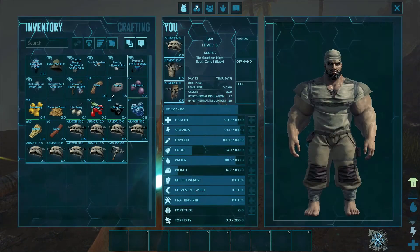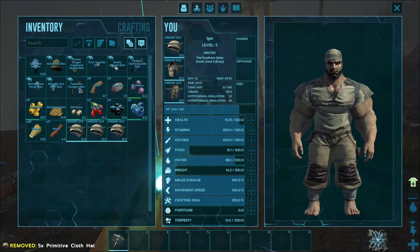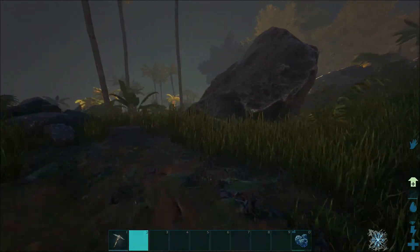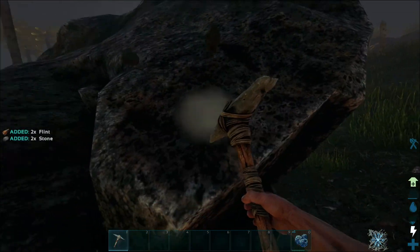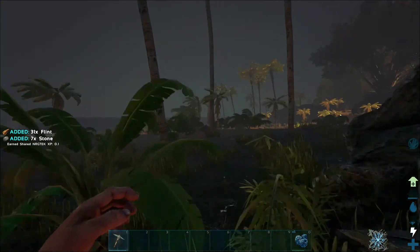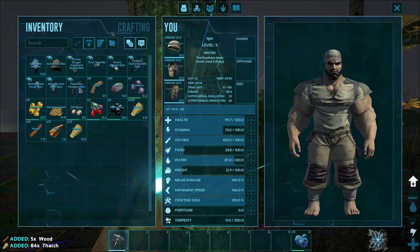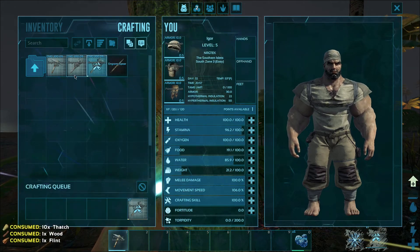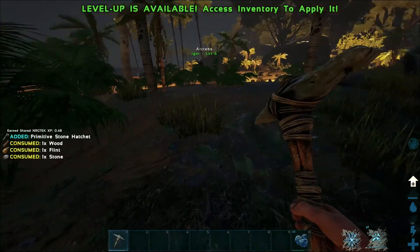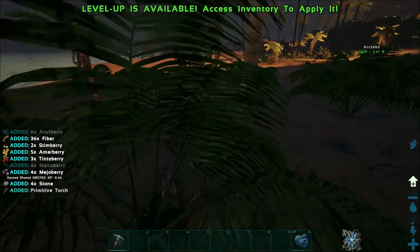Usain Bolt — Usain Bolt? Quick, oh my god, you are worse than a Doedicurus. You shit everywhere — you gotta go, man. It happens. Let's get this out — I'm gonna make a hatchet. We got a hatchet, we got a torch, and I need some fiber. I have some fiber — I'm gonna make some spears and we're gonna go get some hide. That's what we're gonna do.